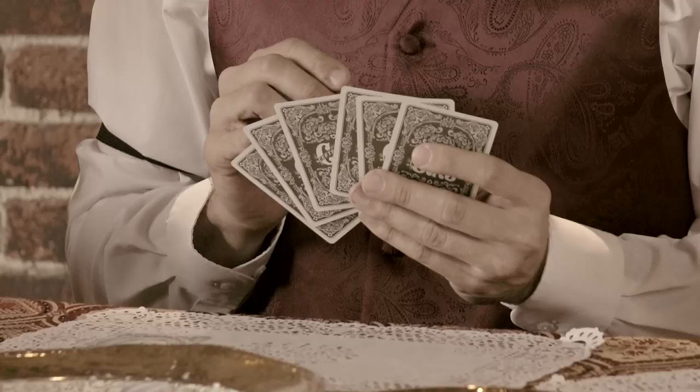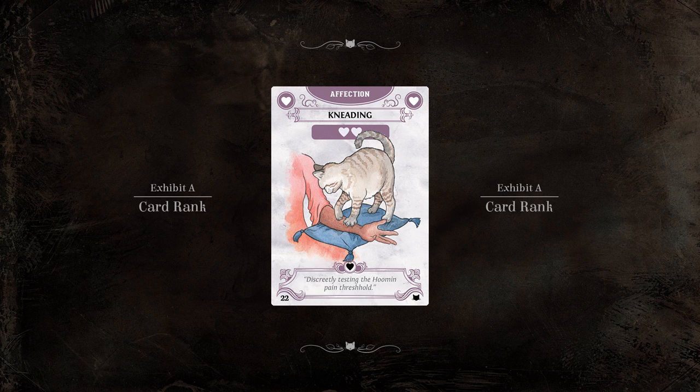To determine the first player, you will bid a card from your hand according to its rank. If you look at the bottom left corner of a card, you will see a number. This is the rank of the card.